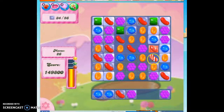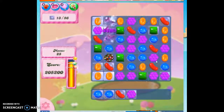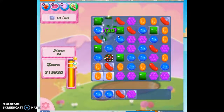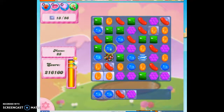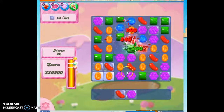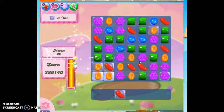Now I'm going to be able to make a nice striped wrapped combo here. I think I'm going to take out all blue — I could take out all green, but I'm going to take out all blue, because I've got two blue here, even though it means using up that striped candy that I had just created.